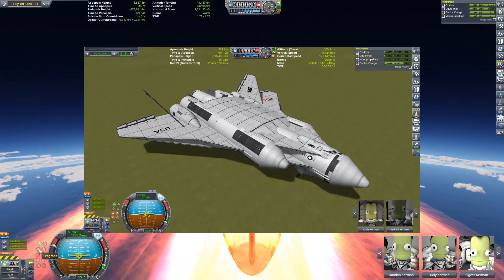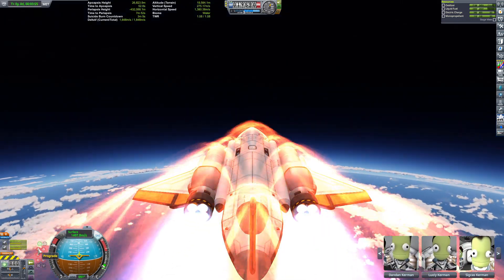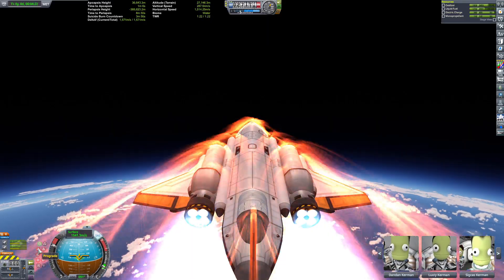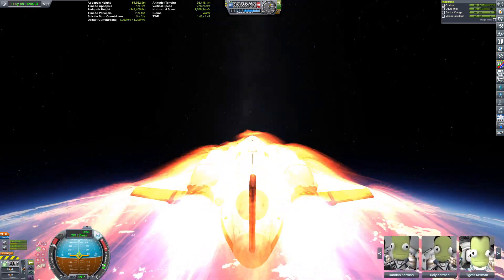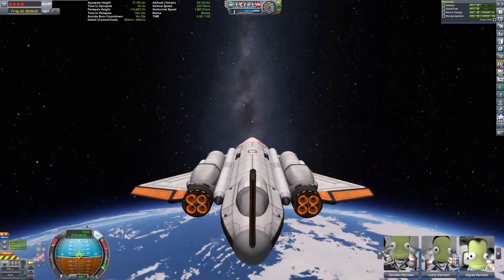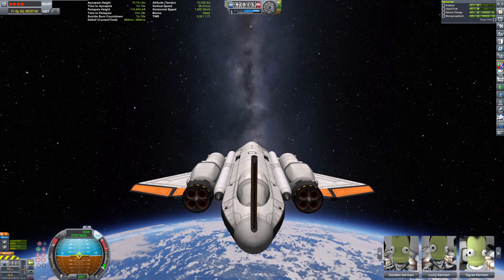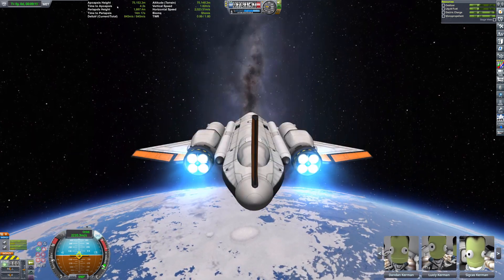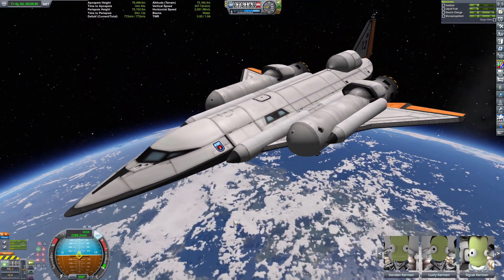Does that affect the overall functionality of the SSTO? No, it actually doesn't. Sure, it's more fuel-saving if you can run on liquid fuel and air as long as possible, but I can build rocket SSTOs with great delta-v by the time they get into orbit. The fact that it's already traveling fast at 13 to 14,000 meters when the rockets kick in means it doesn't take much to reach orbit, so you're left with almost 900-plus meters per second delta-v in orbit.